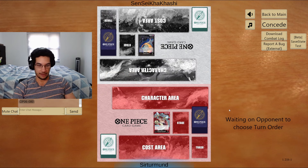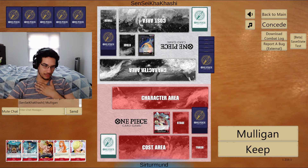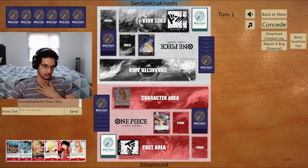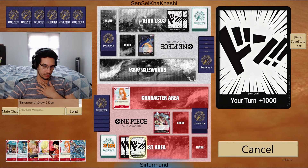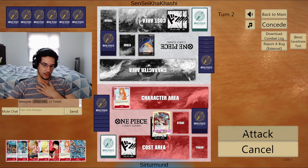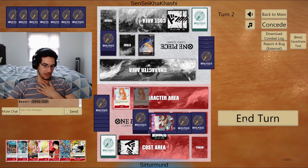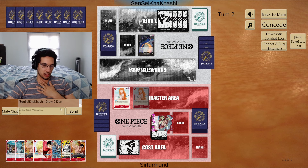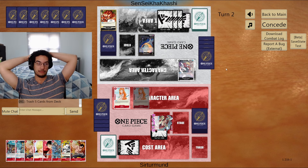In this match we're going against Moria again. Aside from Perona, we can technically rush them down. I'll keep this hand — I like the Nami to look for Luffy, and we have another Nami. We'll play the Nami, attack them for eight, and go from there. We search and get Ace — Ace is nice with Rush. But Perona is going to force me to discard, and I probably won't play two Aces this game.